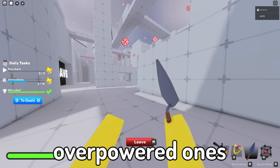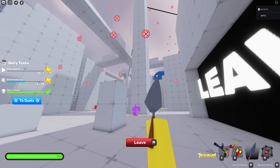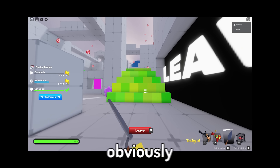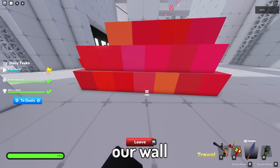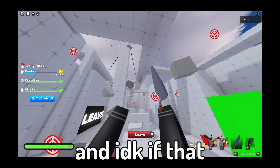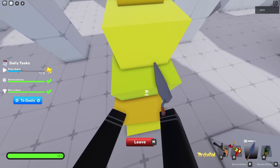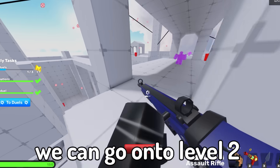I'm gonna start with one of the most overpowered ones, which actually has two levels to it, both using the trowel. The trowel in Rivals has two core mechanics: when you right-click it will build a wall, and left-click will obviously hit. But if you combine these and hit the wall, it will freeze them midair. So supposedly, if we place our wall down, go on the side, then click and jump, you're supposed to get launched. Yes, finally! Oh my gosh — level one is complete, we can go into level two.